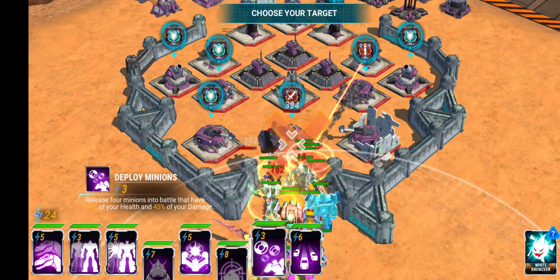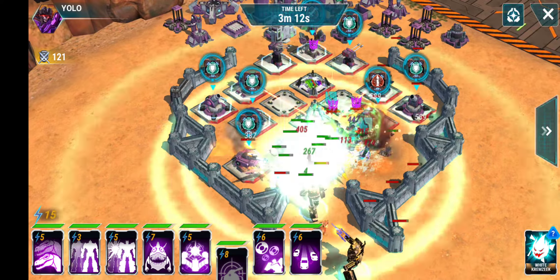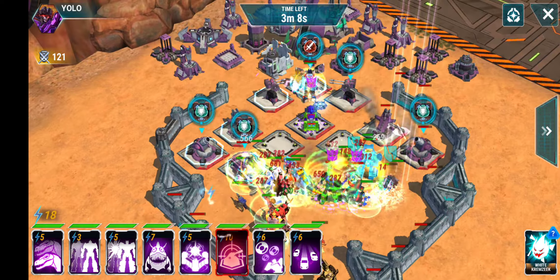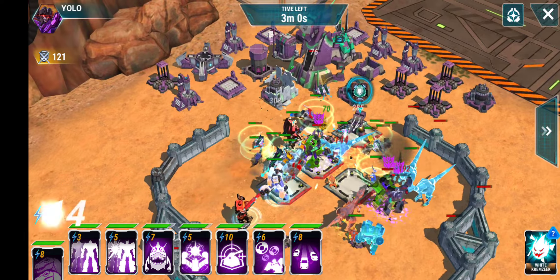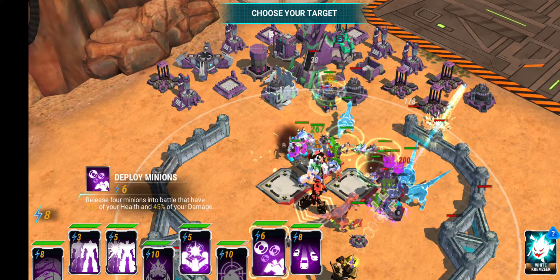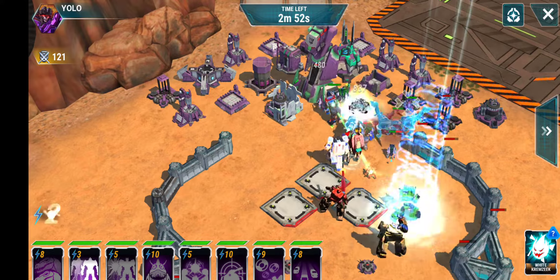I'm going to send Optimus Primal in. We're going to unleash some Minions if we can get Blaster in range. There are some Stasis Mines, but I'm going to send Optimus Primal after that Missile Launcher — it's the biggest threat. Using Hound's ability to send out some Dinobot Hologram clones, and as you can see, the battlefield is already filling up pretty heavily with bots.